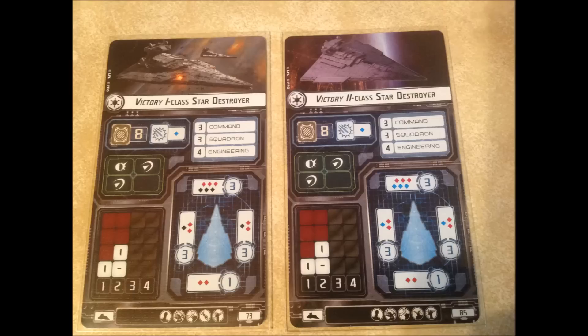Some pros of this ship: it has a lot of hull and a lot of shields, so it's going to be able to take a lot of punishment before it goes down. It also has really powerful weapons, and the rebels are going to be scared going up against it and will want to maneuver properly. Another benefit is it has tons of upgrade slots, so you have tons of ways to customize it. The squadron and engineering values are really good, so utilizing them gives you a big advantage.